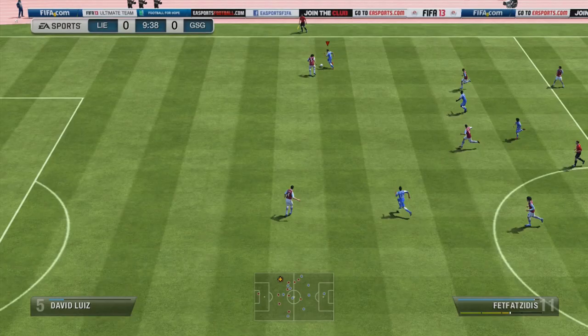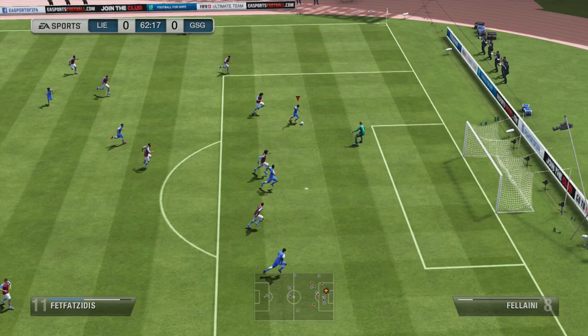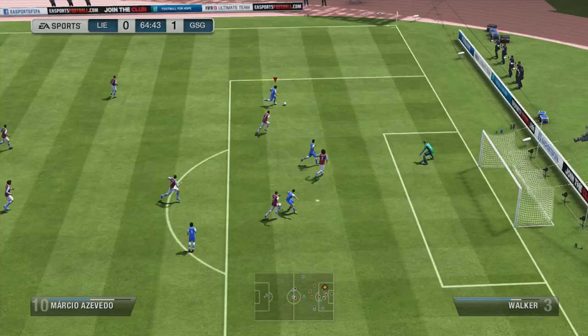In the 10th minute I get my first chance — nice stuff here from Fet for Seeders, trying to cross it in with the scoop chip, but no goal. Then in the second half, Fet for Seeders again, and a few minutes later Acevedo on the ball — nice stuff to get past the defender, but the header goes wide.